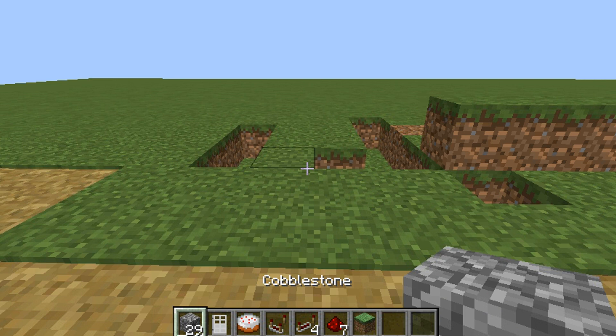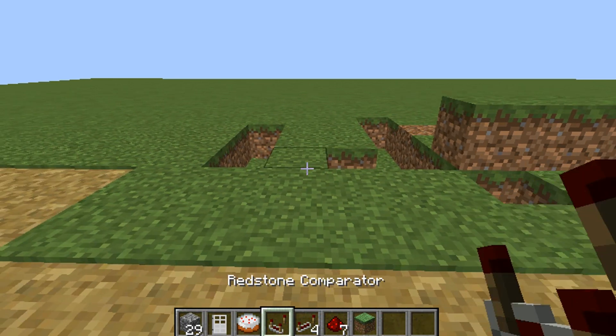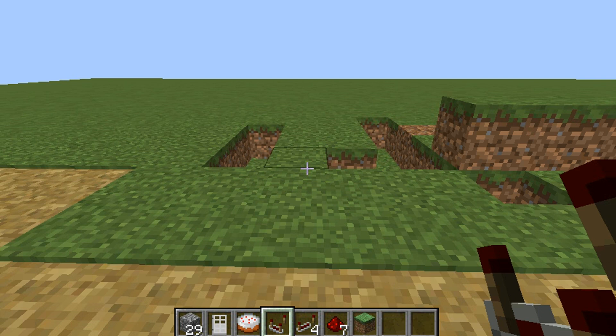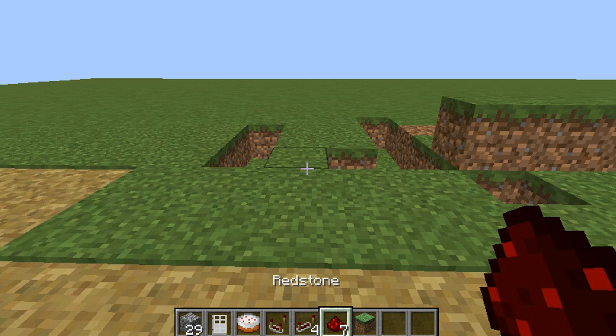So what you're going to need is a lot of cobblestone — I just need 29 — an iron door, cake, 1 redstone comparator, 4 redstone repeaters, and redstone, 7.